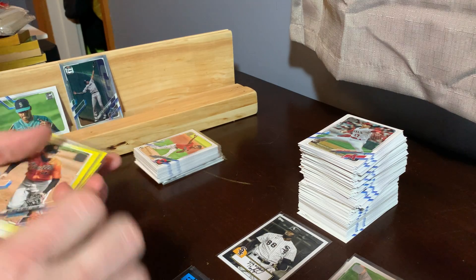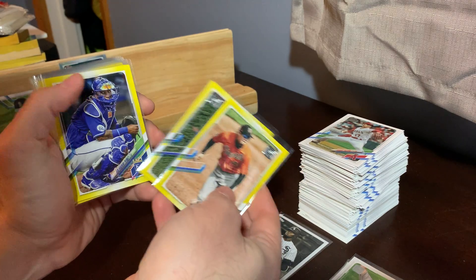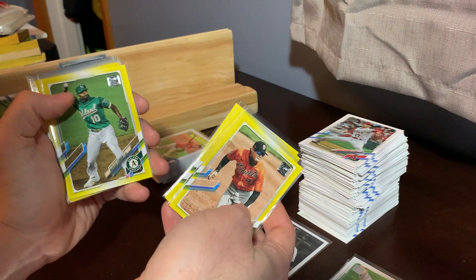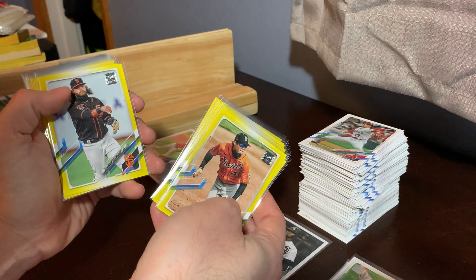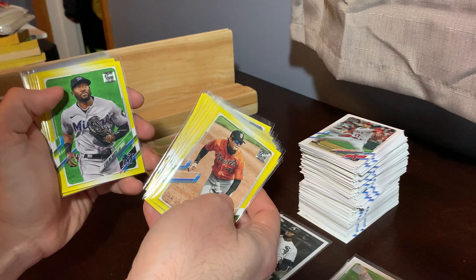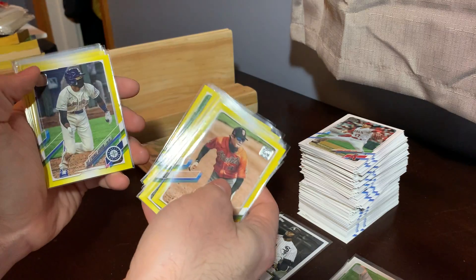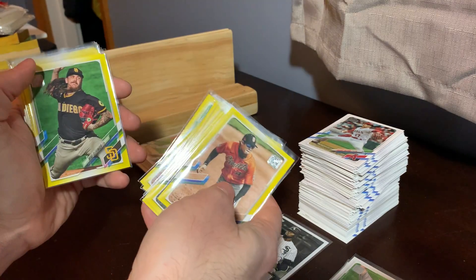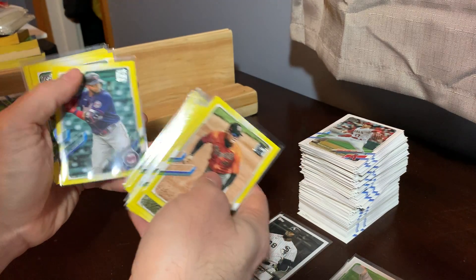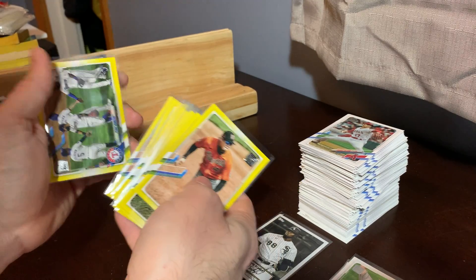For your yellows, Donnie: Wilmer Flores, Albert Almora Jr., Salvador Perez, Eddie Alvarez rookie, Tyler Stevenson rookie, Marcus Semien, Brett Gardner, Brandon Crawford, Malik Smith, Ronald Acuna Jr., Starling Marte, Mookie Betts, Oliver Perez, Gleyber Torres, D. Strange Gordon, Alex Bregman, Mike Clevenger, Trevor Williams, Justice Sheffield, Nelson Cruz, Miguel Andujar, Buck Farmer, Sonny Gray, and the Rangers team card.